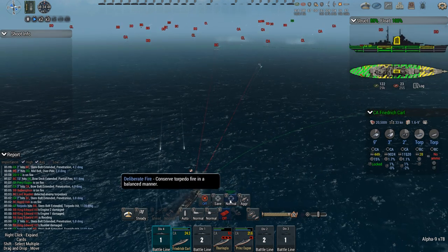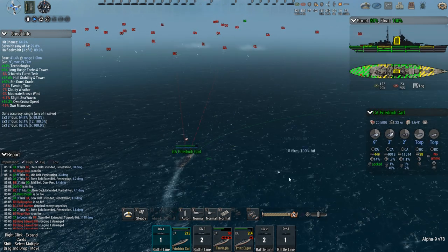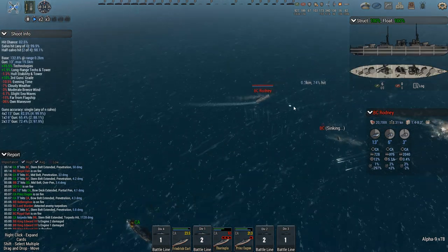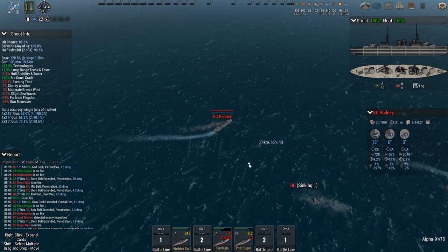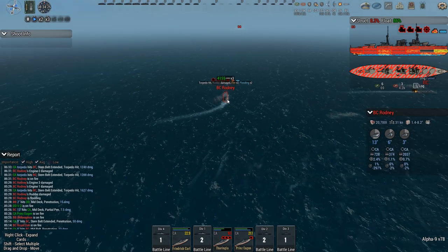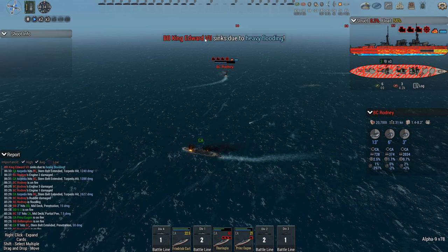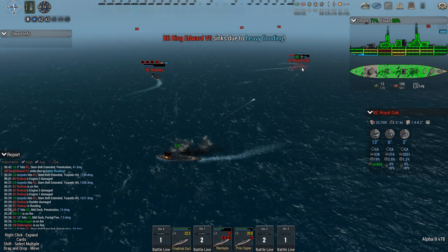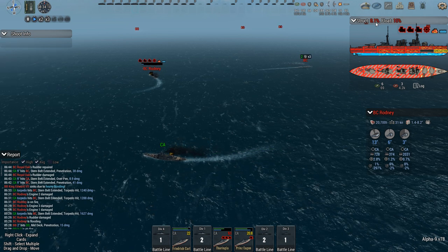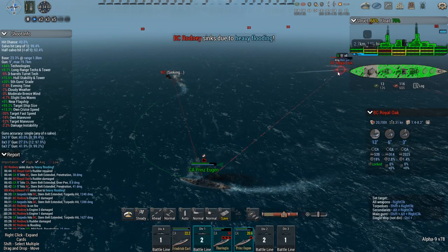Target the Repulse — port torpedo launchers, pretty much whatever you have left at this point, because there's still a lot behind the Repulse, so even if I don't hit her I'll be able to hit everything else. Rodney is desperately trying to turn away, but there are a lot of fish in the sea — Rodney takes 70% of her structural, point three left. King Edward VII sinks — nice work. Royal Oak is flooding, point one. Spit, duct tape, and a stiff upper lip were holding that ship together, but no more. Rodney is done for.